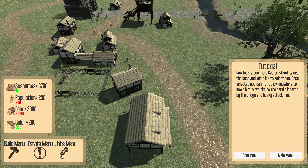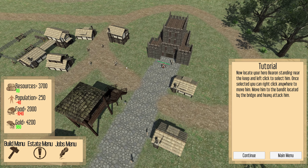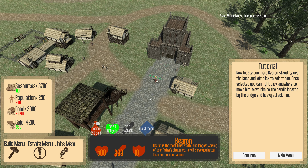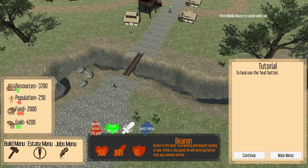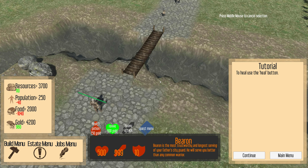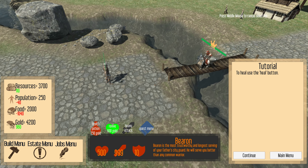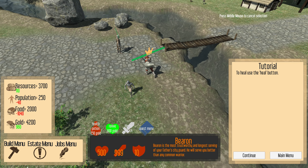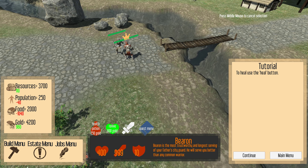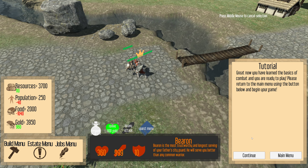Now locate your hero, Baron, standing near the keep. Select him — once selected you can right-click and move him. Move him to the bandit located by the bridge and heavy attack. Let's zoom in to get a closer look. Wow, look how big he is — and it even has a shadow! Click here to heal — he's been healed. You have now learned the basics of combat and are ready to play. Return to the main menu and begin your game.